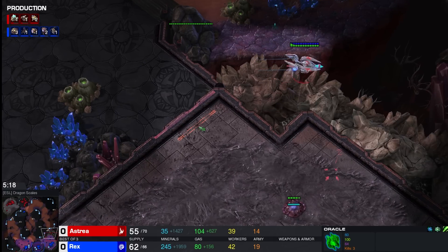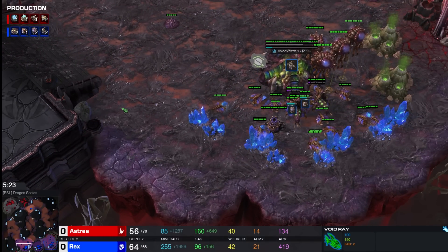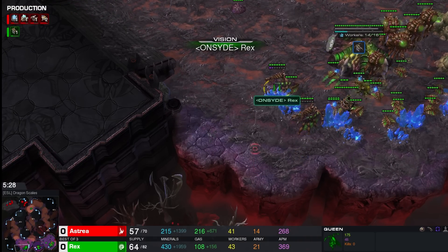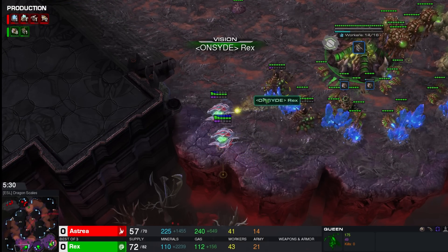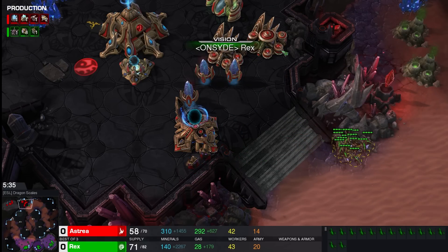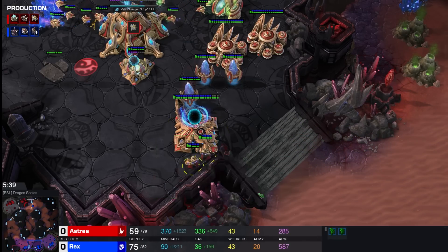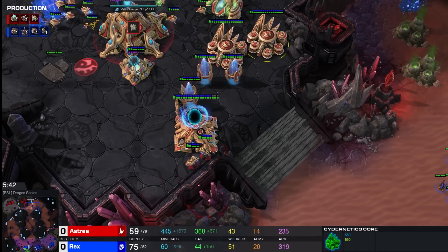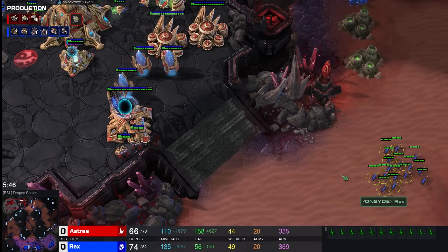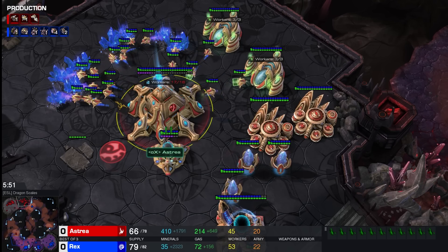Now Astrea is looking for some damage and so will these two oracles. There are two queens as well as a spore in position — and a spore with no overlords for spotting. Rex is pretty darn ready for this — look at that movement. He was definitely ready for it. The oracles are in trouble, and Rex now gets a full-on scout, seeing what's happening and more importantly what isn't happening. He sees very little units, no plus-one starting — so he might start to believe this is some type of two-base all-in.